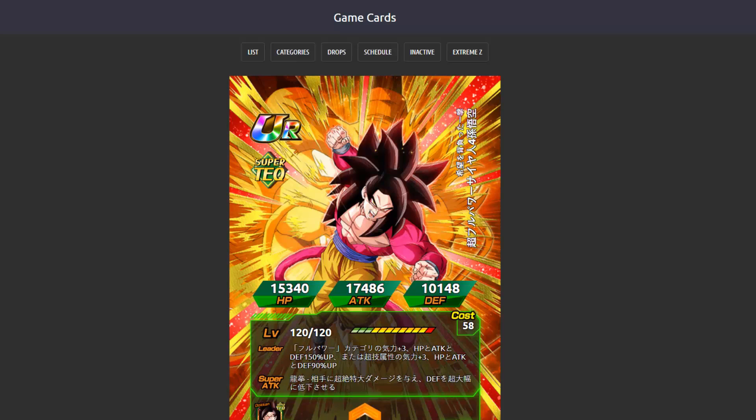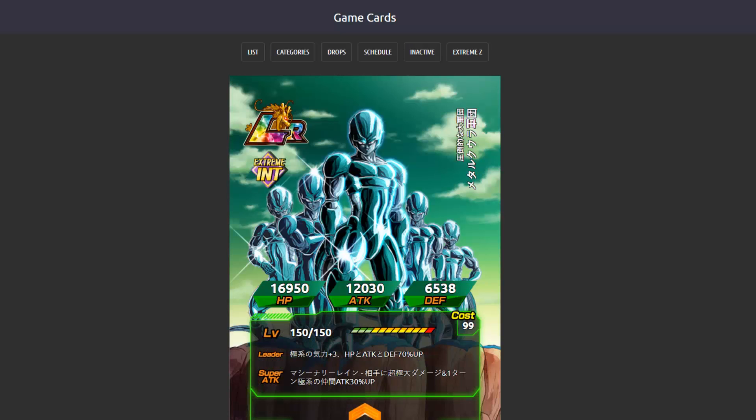Next up is a very interesting addition — we have the LR Metal Cooler Army. His leader skill is Extreme Types Ki +3 and HP, Attack, and Defense up 70%. He's an extreme type LR, which is very interesting that they're doing a villain LR. His 12-Ki super deals colossal damage and greatly reduces enemy defense, and the 18-Ki super deals mega-colossal damage and raises Extreme type allies' attack by 30% for one turn.